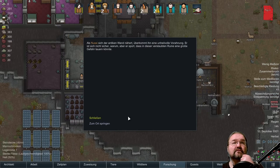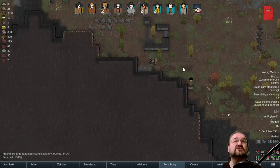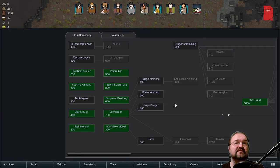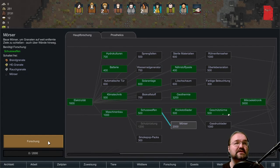Antiker Schrein! Oh mein Gott, was ist jetzt los? Hier ist ein antiker Schrein — da könnten böse Sachen drin sein, glaube ich mal. Hydrokulturen abgeschlossen. Okay, dann — Mark gibt da Quatsch. Birger wollte Mörser.